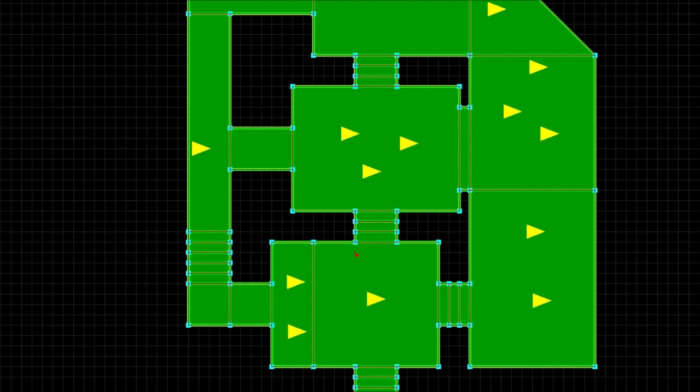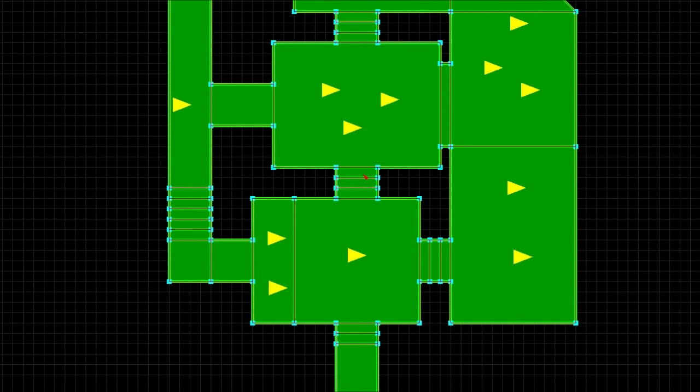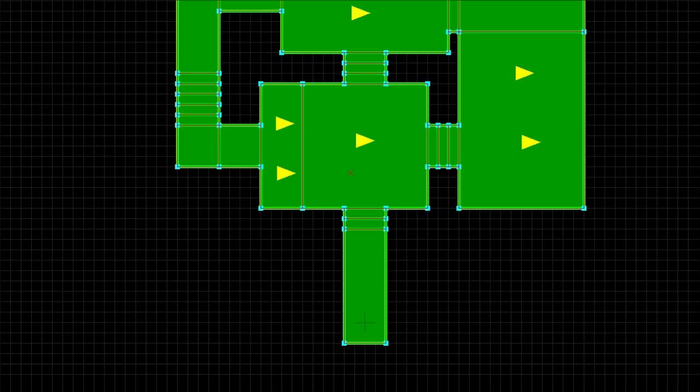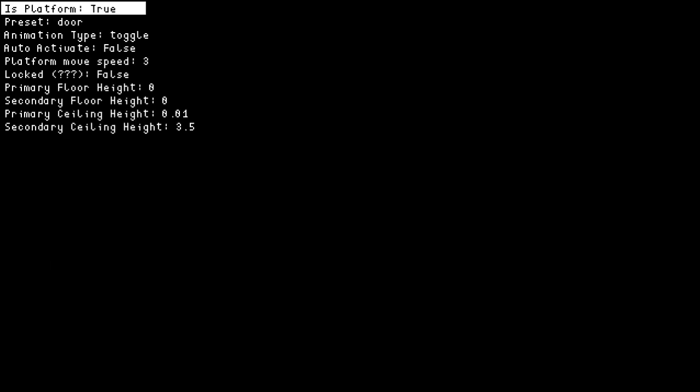Another nice feature of the editor is that if we zoom in and scroll around, we can now make doors and elevators in the map editor, so I don't need to hard-code them anymore, which was a pain. Basically, I go inside the sector I want, double-click it, and it shows me the property list for that sector — this lets me set properties for doors and other things.